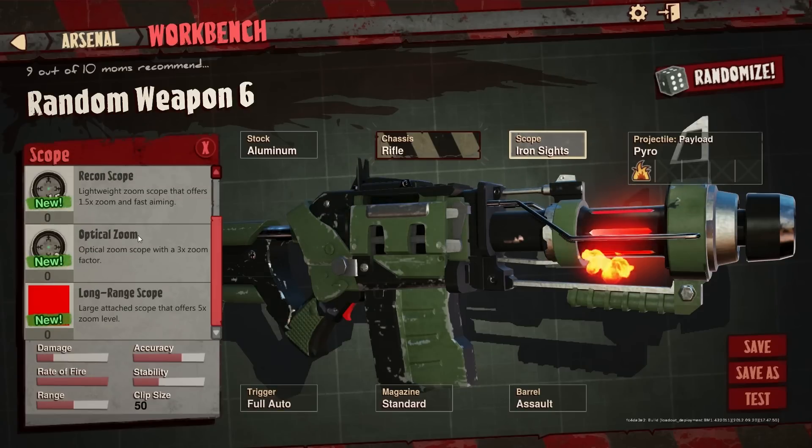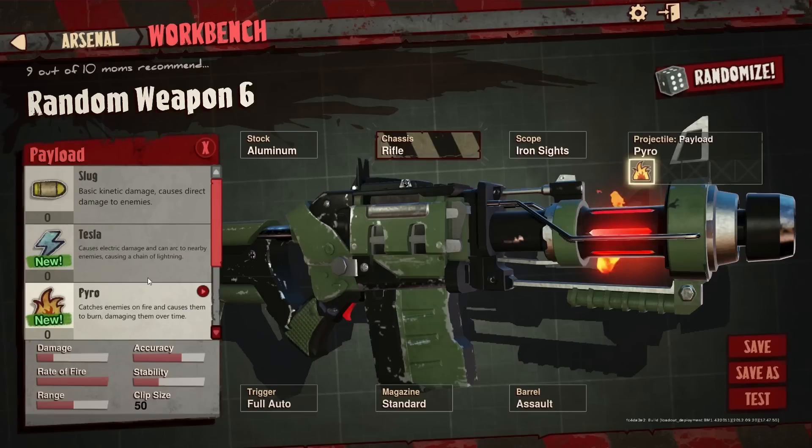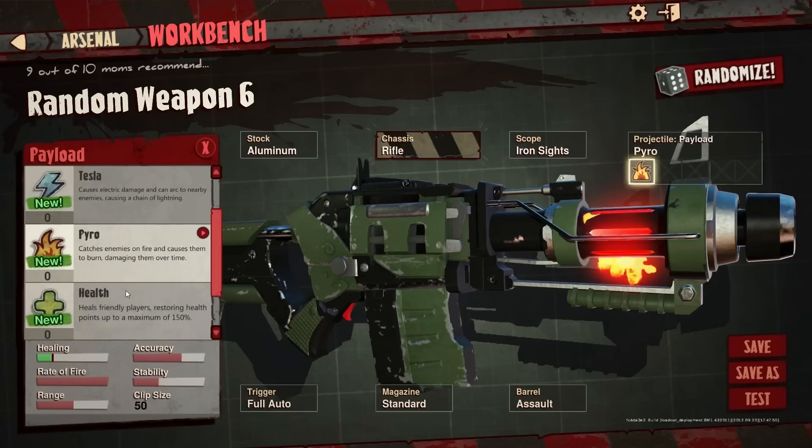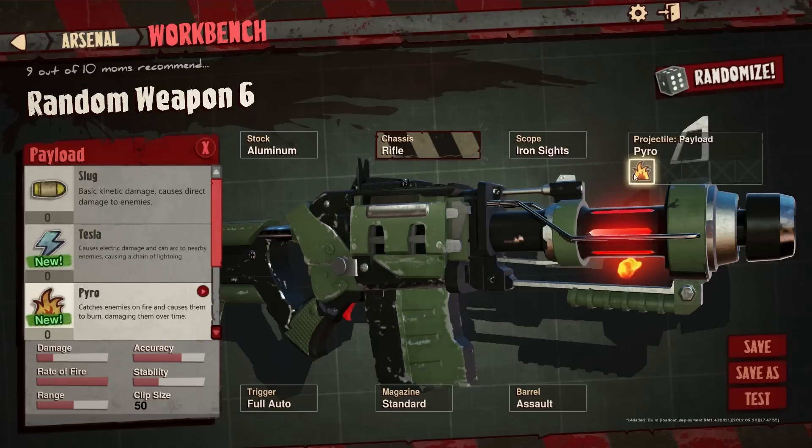Scopes: ironsights, recon scope, optical zoom, long-range scope. Projectiles — this is what interests me. Can I have more than one type of ammo in my gun? Because if I were able to mix lightning with fire, then suddenly I'd be very interested. At the moment it's in beta so it has unlimited numbers. Options include Slug, Tesla, Pyro, Health, The Juice — all sorts of different things.